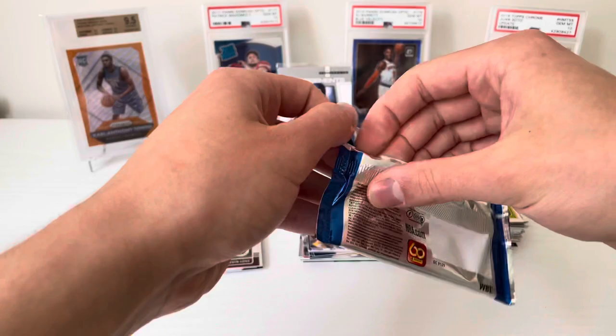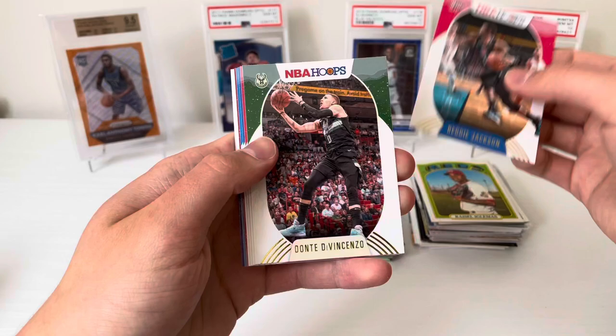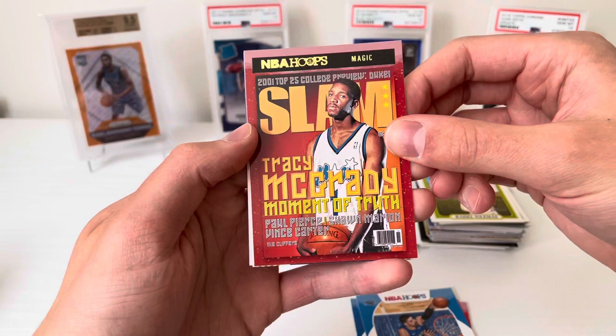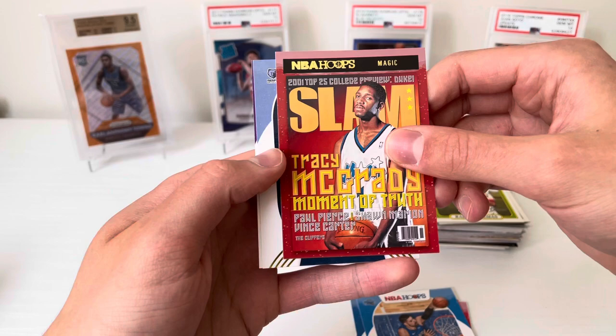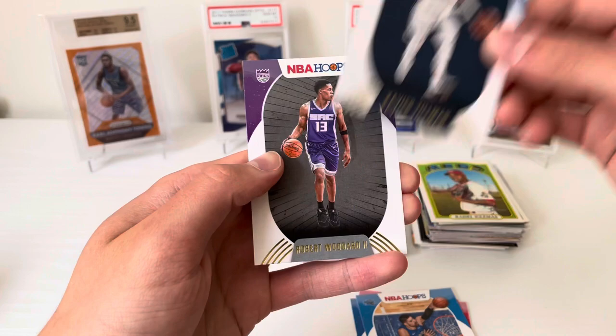All right, last pack — mojo! Let's see what we get out of this winter blaster. Definitely didn't get the patch in here. Reggie Jackson, Donte DiVincenzo, Otto Porter Jr., Sekou Doumbouya, Nikola Vucevic. Nice — a Slam! Let's go — Tracy McGrady! That's pretty cool, nice T-Mac winter slam. The first rookie is... it is Grizzlies, it is Xavier Tillman rookie card. And last it's going to be a King — hopefully Tyrese — and it's Robert Woodard II. No big eyes out of that one, but still pretty happy with the haul overall.